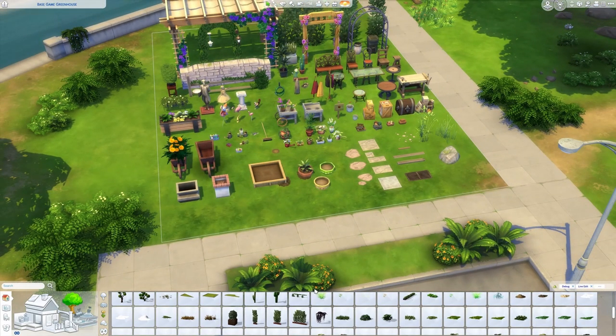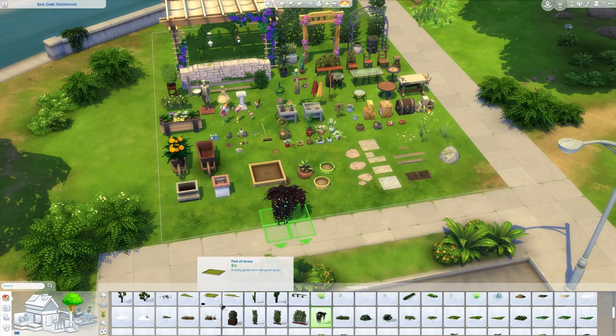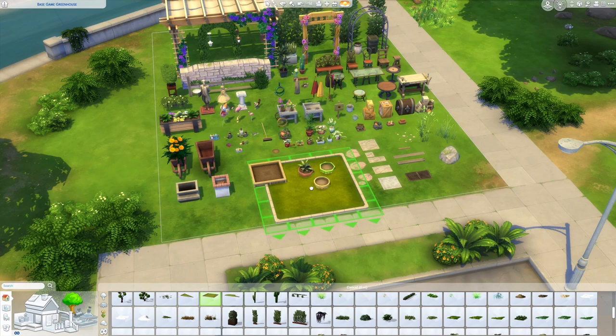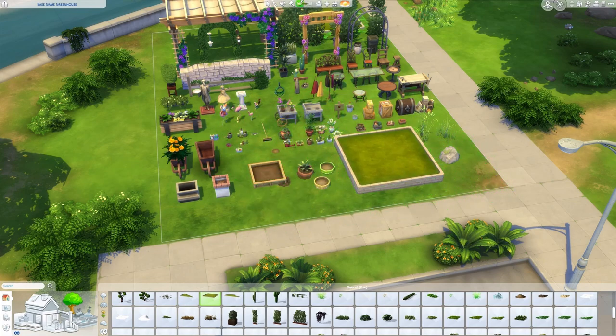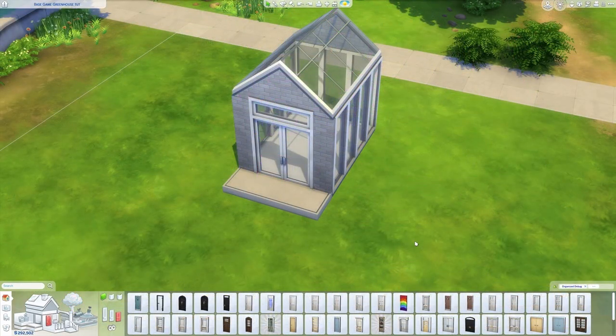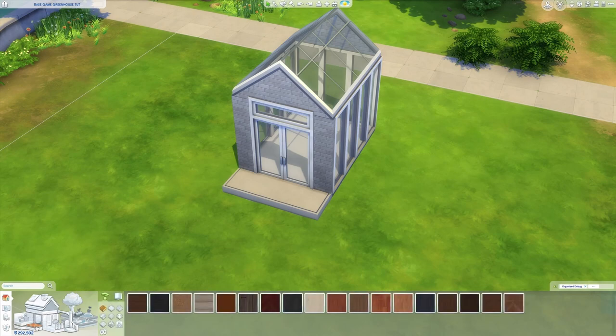Those are my recommended objects for greenhouses — of course you can also use different types of plants and whatever you want; this is not a definitive list. If you guys need this lot and want me to upload it to the gallery, let me know in the comments. Before we look at the finished greenhouses, I want to give you some ideas for how to use these objects with this greenhouse here.